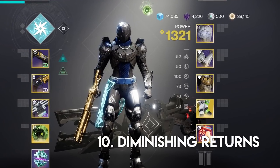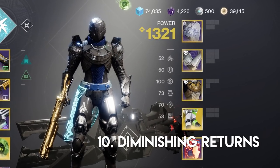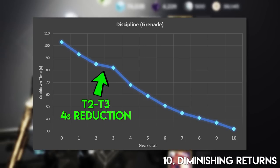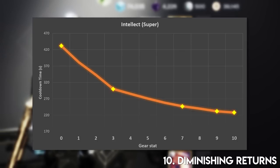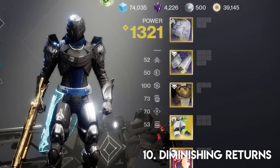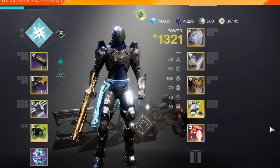Tip number ten. As you increase a particular stat on your character it gets better, but none of these improvements are actually linear. For example, bumping discipline from tier two to tier three only cuts cooldown by three seconds — about four percent faster charge rate. But bumping from tier three to tier four cuts 14 seconds, which is 20 percent faster. On the higher end, bumping intellect from six to seven cuts your super cooldown by 11 seconds, but from nine to ten it only cuts four seconds. Reddit posts have all these timestamps in table formats, so I highly suggest figuring out your optimal build to avoid diminishing returns.